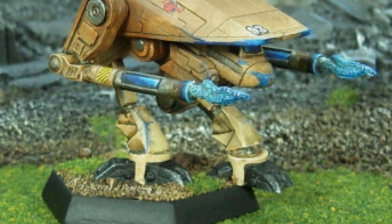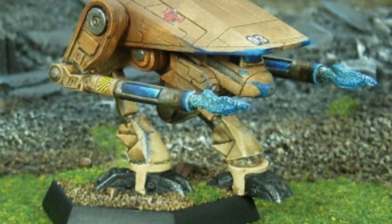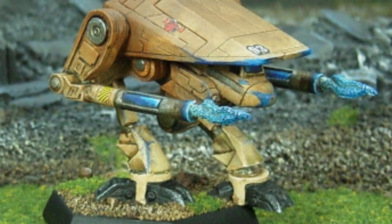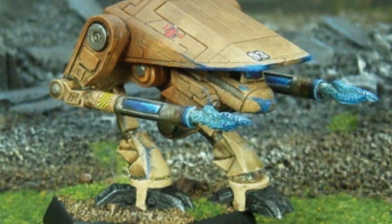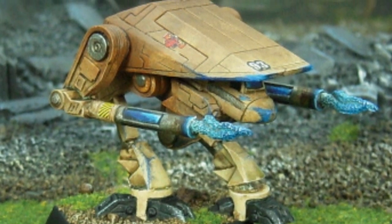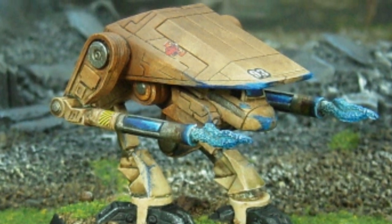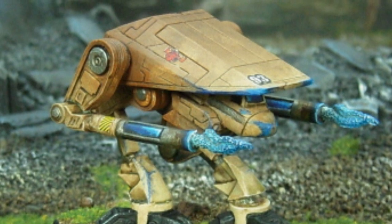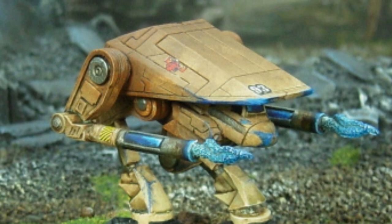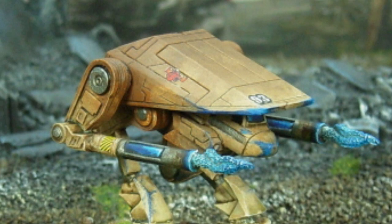Configuration I has an improved heavy medium laser and two ER medium lasers. Two SRM-6s are mounted in the side torsos with one ton of ammo each. To handle the heat load, four extra heatsinks are installed, two in each arm. Configuration J carries the huge Hyper Assault Gauss-20 as the main gun, giving it a mighty punch. This is backed up by four anti-personnel Gauss rifles, capable of destroying infantry. This configuration was first observed being used by Clan Hell's Horses in action on Paulus Prime.